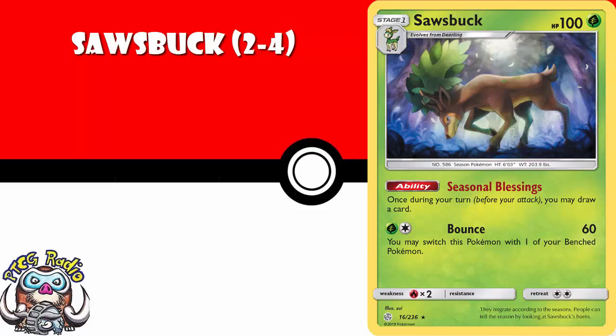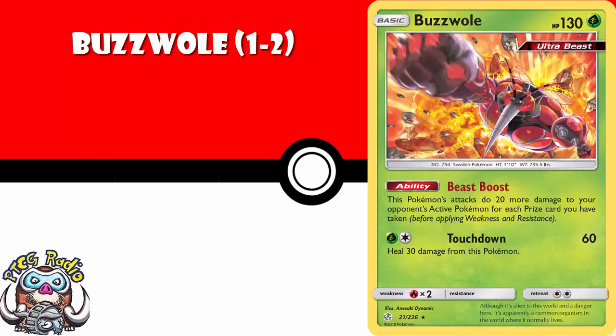One to two copies of Buzzwole. This is a really nice tech in grass decks. One grass, one colorless energy — do 60, heal 30 seems underwhelming. But your ability says that you do 20 more damage to your opponent's active Pokemon for each prize card that you have taken. That is to say, it's a pretty nice card to put into grass decks.